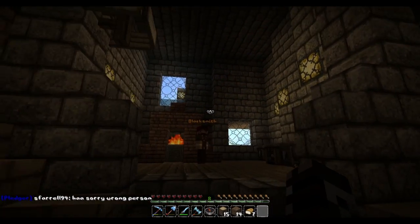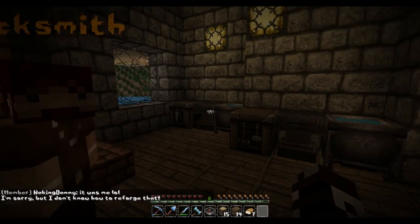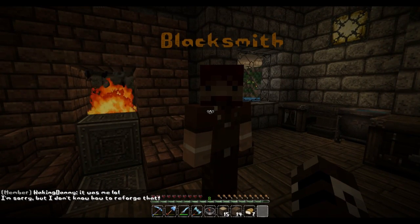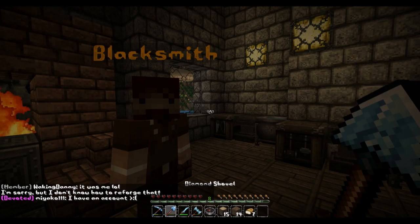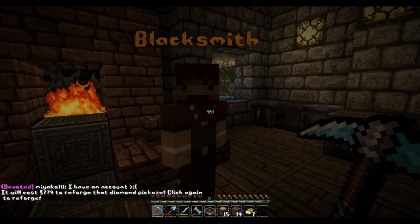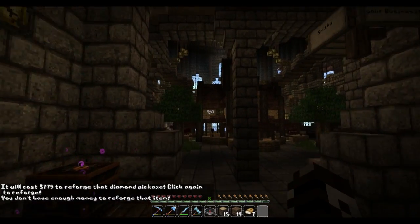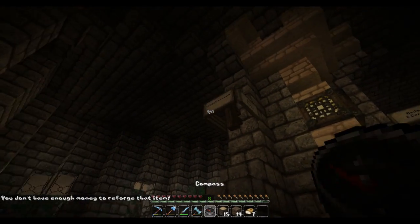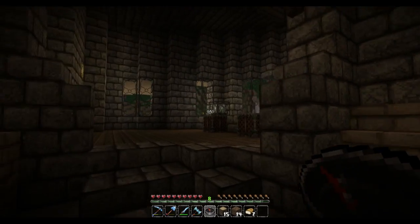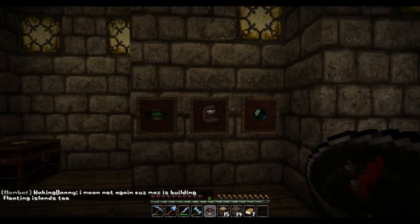This is Smith's Repairs — basically a blacksmith shop where you can get stuff repaired. $779 to reforge my pick — I don't have enough money. I've kind of just been ignoring the in-game economy a bit. Over here is the miscellaneous shop called Odds and Ends — got beacons and jukeboxes and a whole bunch of other stuff. Around here is rails and carts. I need to probably turn my brightness up for you guys — there we go, now you can actually see everything.